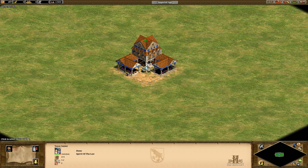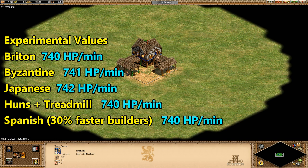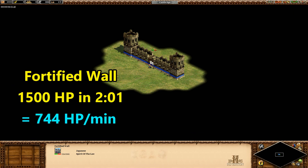All the civilizations tested so far don't have treadmill crane, so next I tried it with the Huns, who do have treadmill crane and thus a small building rate boost — it had no impact on the repair rate. Same thing for the Spanish and their 30% faster building bonus, so repairing rates look completely independent of building rates. This has all been with town centers though, so let's see if it holds for other buildings. I tried it with a castle next, and if 750-ish HP per minute holds, we'd expect a castle at half strength to be repaired in 3 minutes and 14 seconds — that's exactly what we see. It was the same thing again with fortified walls.